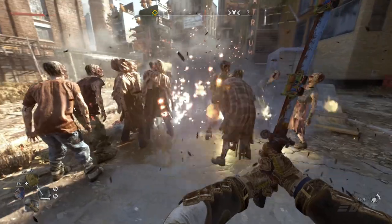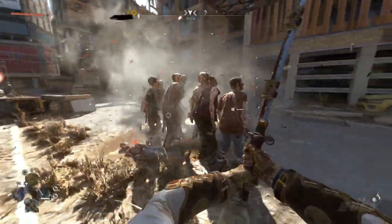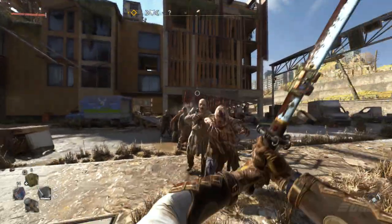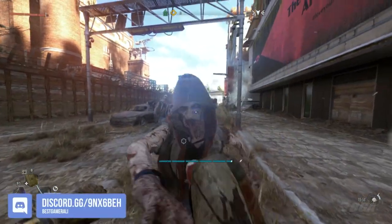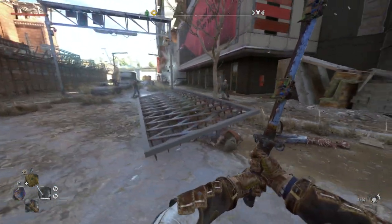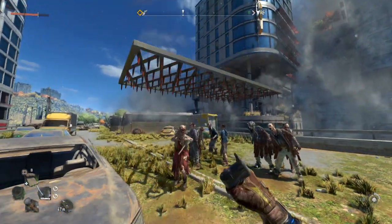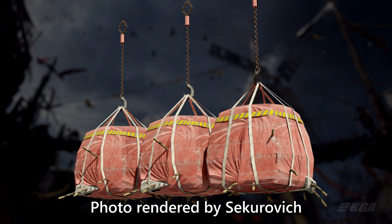There are also various traps currently accessible as parkour rewards in the city of Villador, but a few traps were actually removed from the game. One such trap is a falling trap with spikes on it — even this was a concept idea that never saw the light of day. Honestly, it looks good.